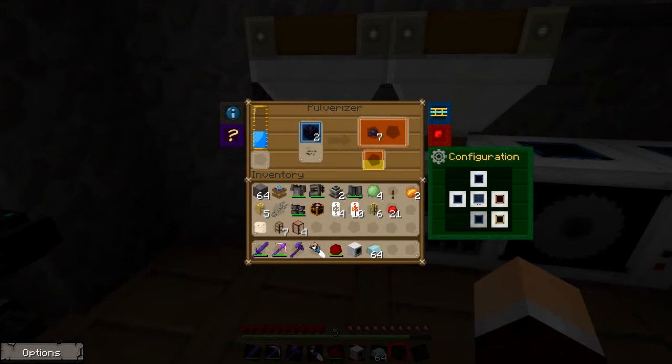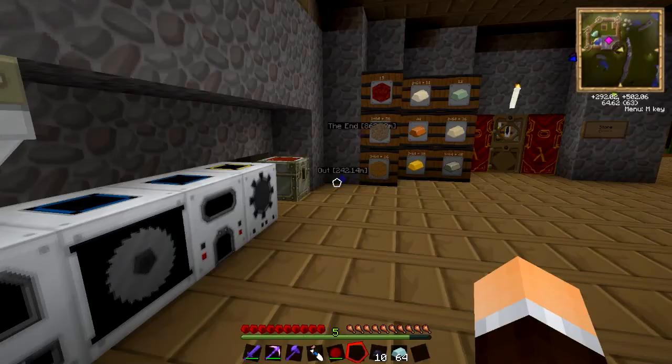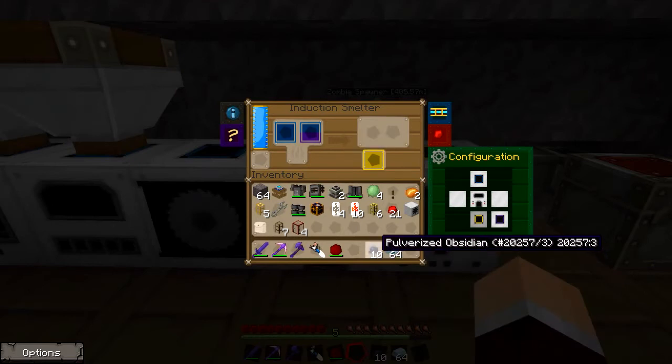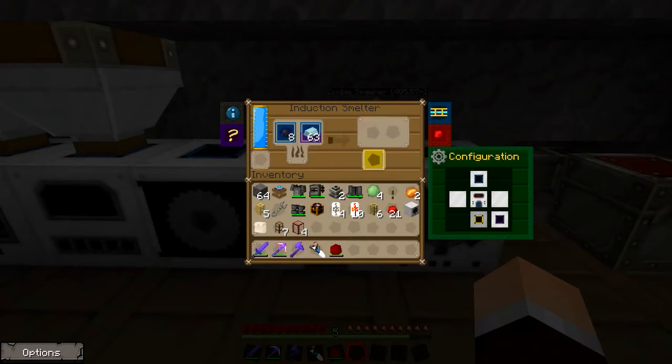We'll just wait for this to get going. Okay, so we have got what we need. We'll go over to our induction smelter, and let's make sure there's no output there, so we should go out the back. Yes, so we put our pulverised obsidian there, and our lead ingots there, and there it goes — hopefully we should get glass. There we go — hardened glass, awesome.